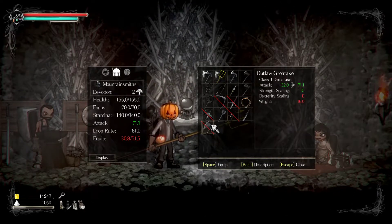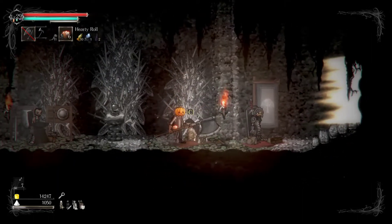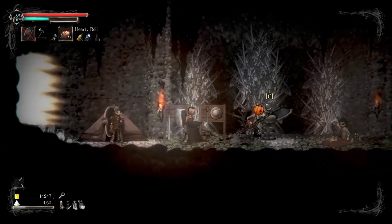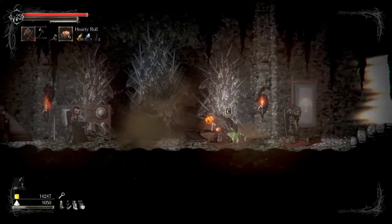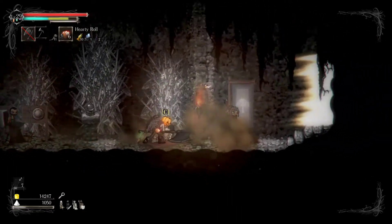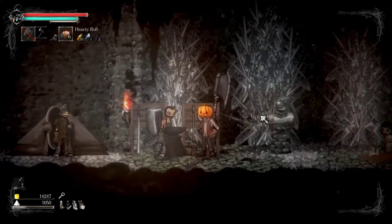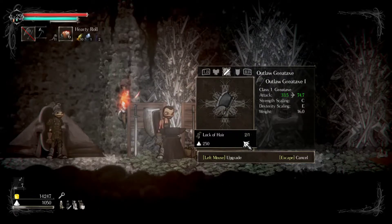We can use it as a two-hander. It looks so hilarious. We like stamina though. We can use this combo — light and heavy, or just heavy. We are out of stamina. It eats 60% of our stamina if we do a simple heavy attack. What do we need to upgrade this one? Interesting. Just a lock of hair. Well, I could try to use both, actually — because I think this is shorter. I'll try it then.